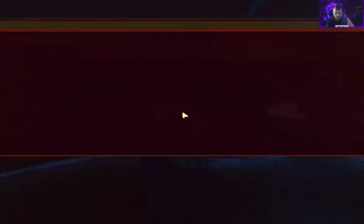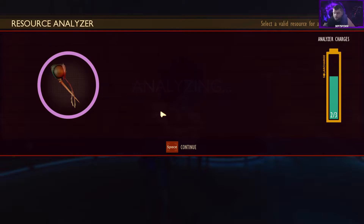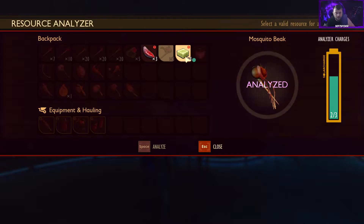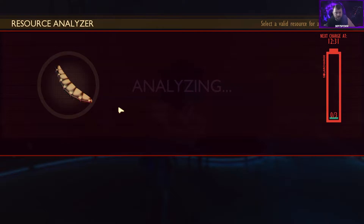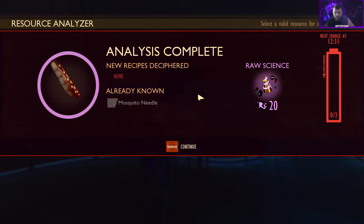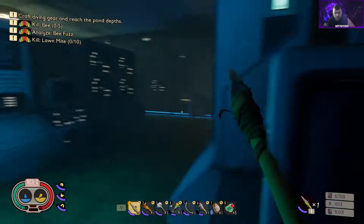We're gonna run to the lab and scan all this stuff in to see if we get anything new. We're back at the oak lab — we've got enough charges. Let's scan the mosquito beak: mosquito needle. Then the tadpole fat or meat, the slime lantern, and let's check out this blood sack.